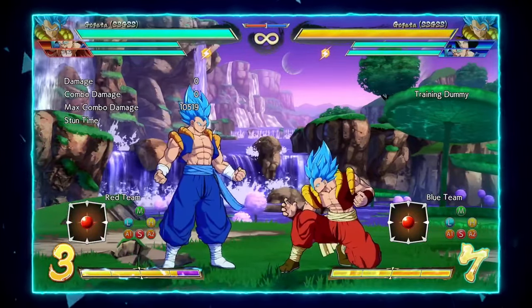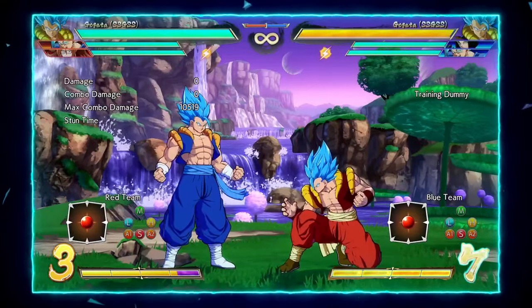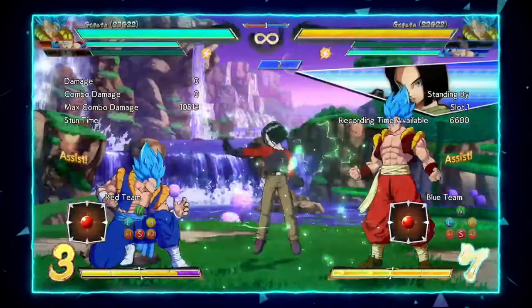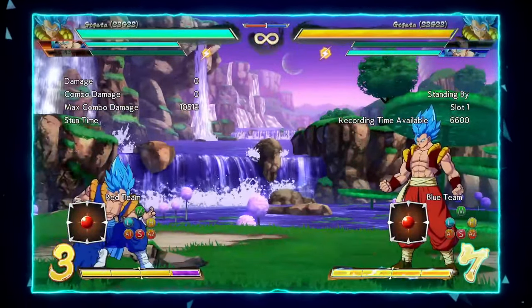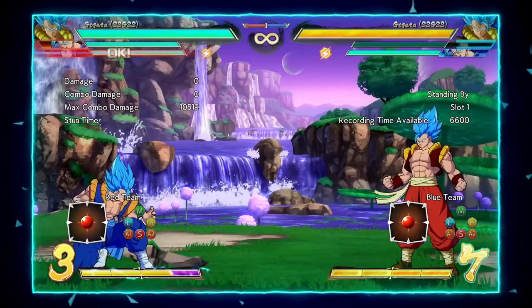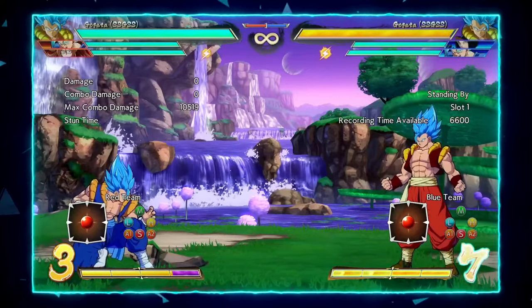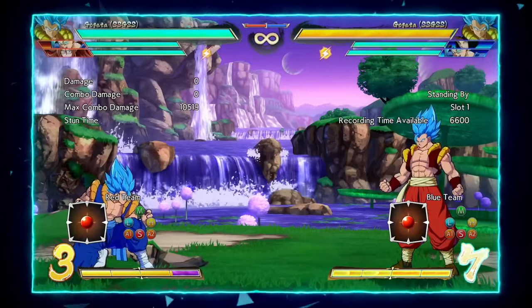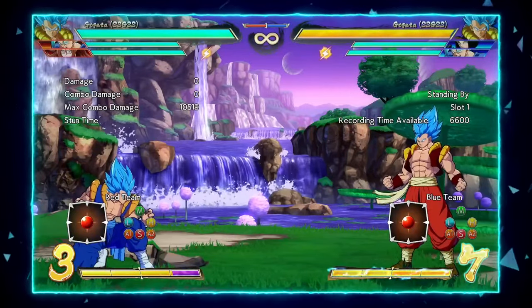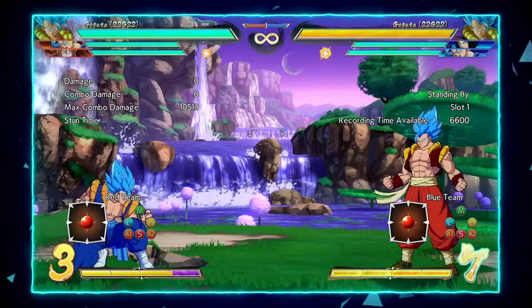Most of the time Vegeto is a must-play while picking this character. The best anchors for him are Lab Coat and Android 17 — they both give him access to all the mix-ups mentioned previously, but each gives him something unique. Android 17 keeps him extremely safe with the barrier, while Lab Coat gives him a fast anti-ki blast move to counter-call against Vegeto's assist.